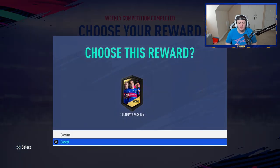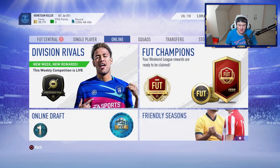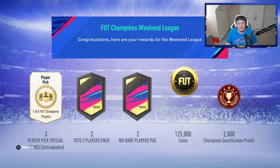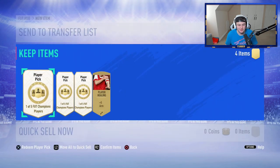Now it's time for Simon's rewards. Simon finished in Rank 2 for Division Rivals — I think you get that just by playing all 30 weekend league games. And then in FUT Champions, Simon finished in Elite 1, which is really exciting. We get to open up player picks, and also two Team of the Season packs, which is really exciting.